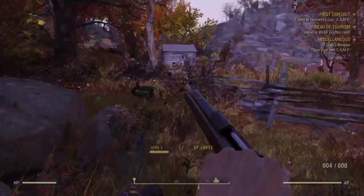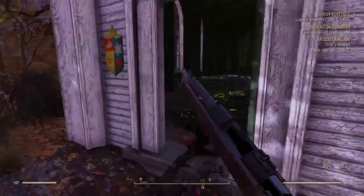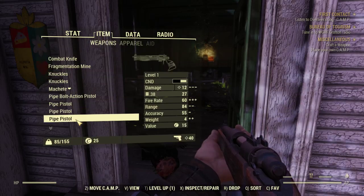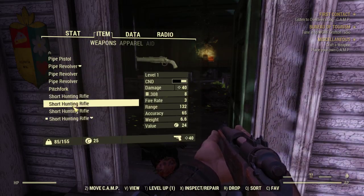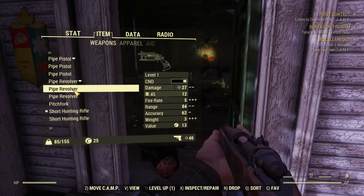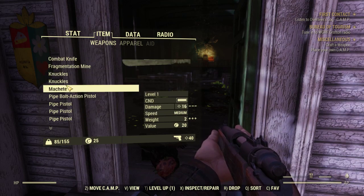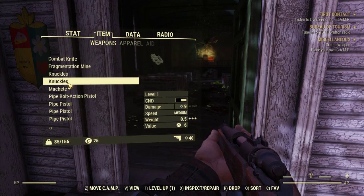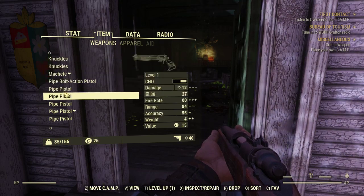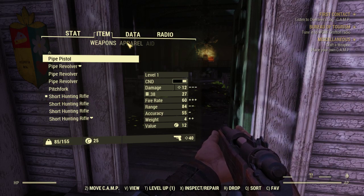At least I killed these guys — at what cost, quite a bit of cost. Short hunting rifle — interesting. May as well choose one that's in better condition, because apparently unlike every other Fallout game, you can't just slam them into each other to fix them — you gotta get weapon repair kits, which I'm not gonna do.